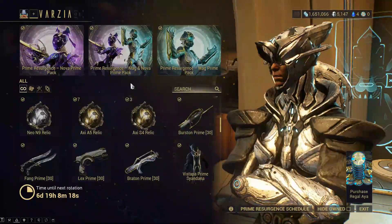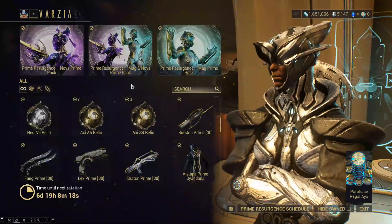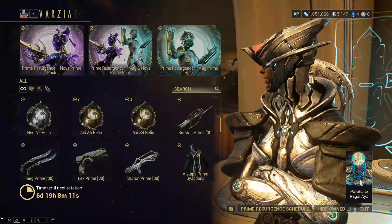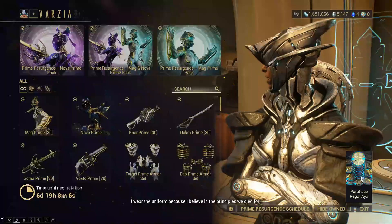You can farm the Aya and save it for future weeks if there's a specific item that you're looking for. And of course you can always buy the Regal Aya that will unlock the frames and weapons directly for real money.